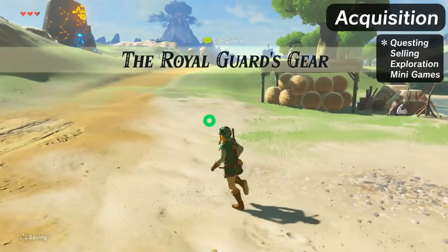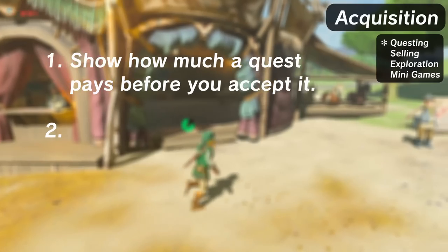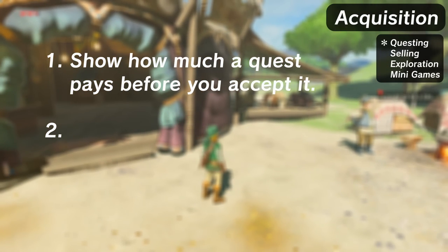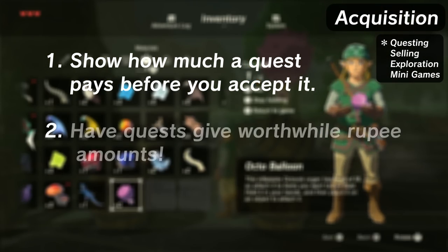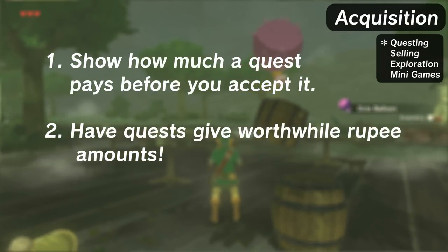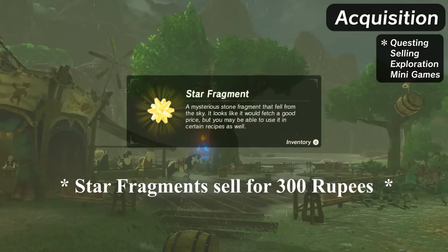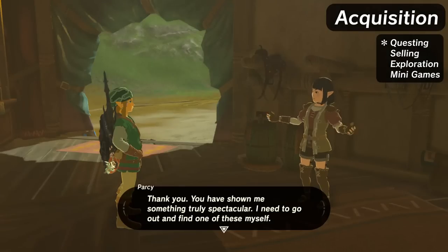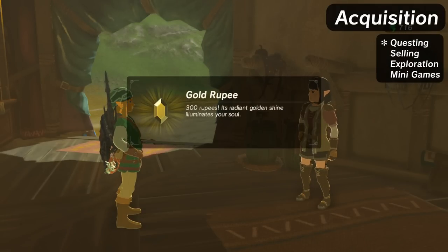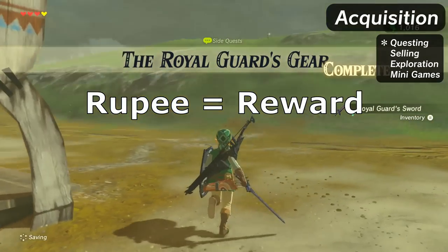With questing, I believe there are two things that could use improvement. First off, the game could tell you how many Rupees you will get before you accept the quest and not after you finish it. And secondly, Rupee rewards should be more indicative of the effort it takes to complete them. Sometimes you do a super simple task and get like 300 Rupees; other times, you have to go to the Inferno and back and still get 300 Rupees. For future reference, let's try and make the Rupee equal the reward.